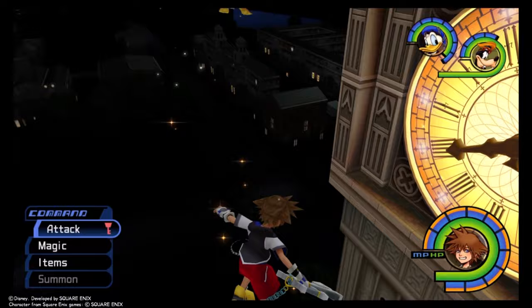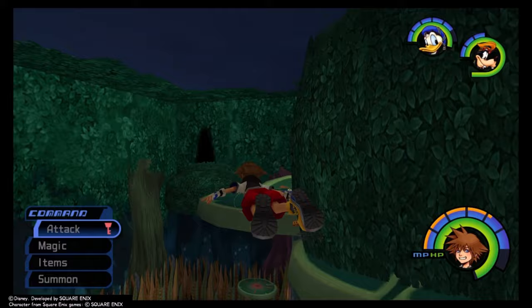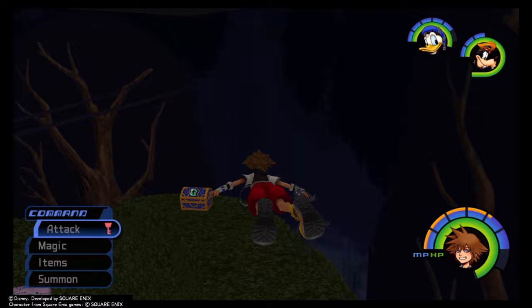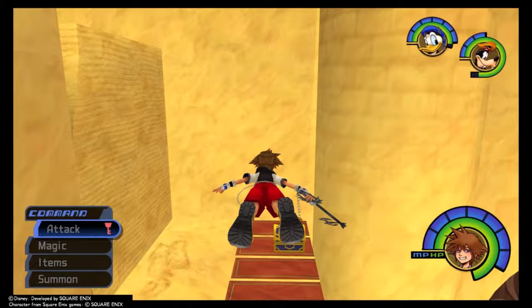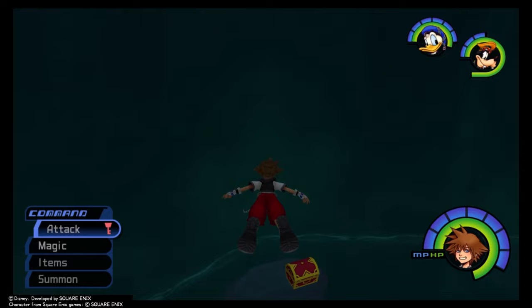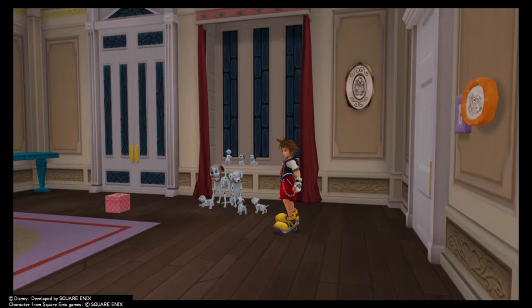With Neverland sealed and Glide obtained, we can do some extra stuff. Back in Wonderland, glide from this point in the Lotus Forest to get the Orichalcum chest, then head to the Tea Party Garden for a Flare Gummy and Puppies 19, 20, and 21. Glide over to the other hedge for a chest with a Mythril. In Agrabah, return to the Palace Gates tallest spot and glide over to the blue chest containing an Osmos Gummy. Back in Halloween Town, jump up the building and glide over to the other building for Puppies 70, 71, and 72, and an Elixir. At the Mystical House in Traverse Town, glide over to the rock to rescue Puppies 1, 2, and 3. Pick up your reward for saving 72 puppies: an Orichalcum.